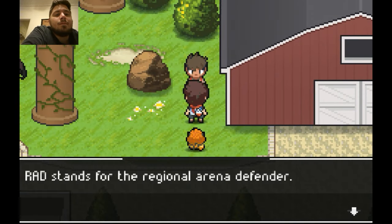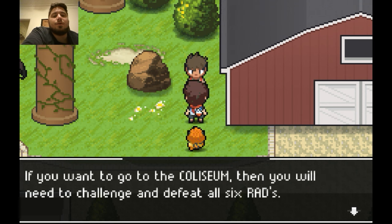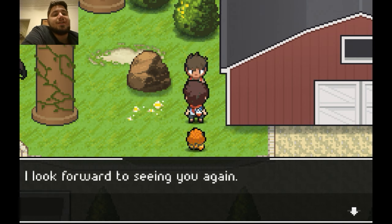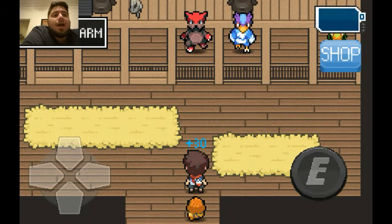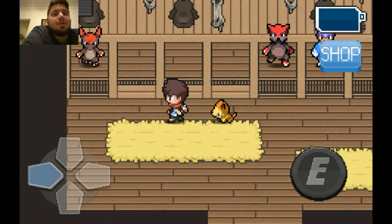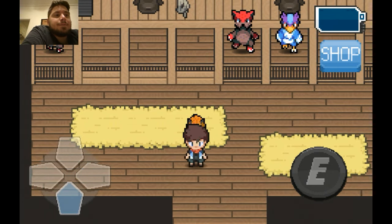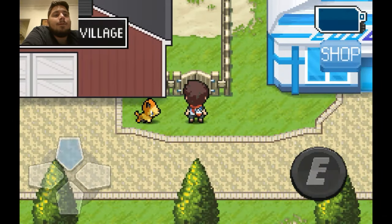We should prepare for the tournament. 'Regional Area Defender — can be found in regions that have an arena and are known to be the toughest evokers in the region. If you want to go to the coliseum, you will need to challenge and defeat all six RADs. You can challenge me after you beat the local arena.' I do know these guys are pretty difficult — something to look out for. I think we pick up a creole here.